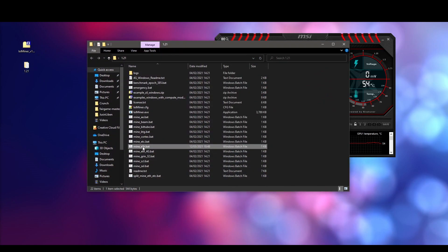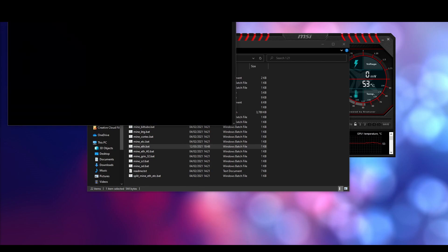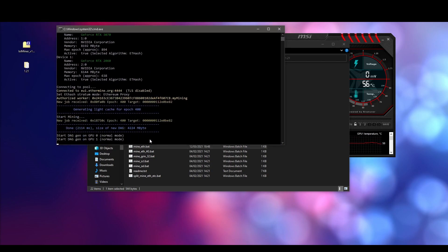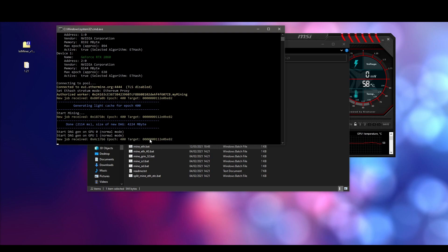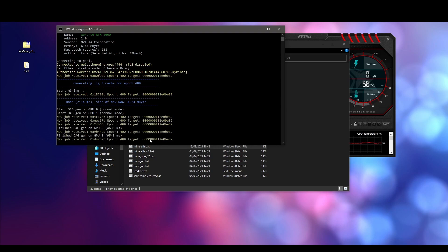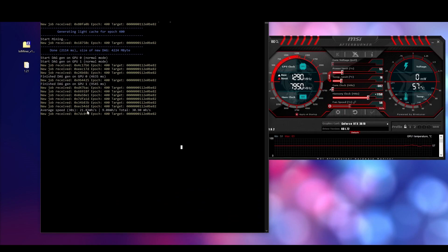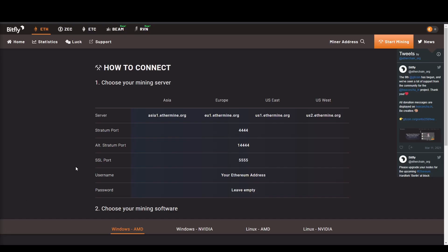To start mining, go inside the folder and double-click mine_ethereum.bat. And there you go — we are mining at 30.90 MH/s. I'm not using my full hashrate, but you would be expecting around 50 MH/s with a 3070.